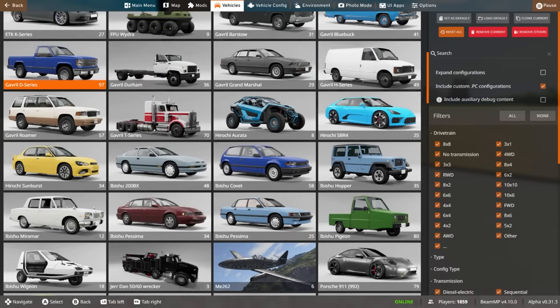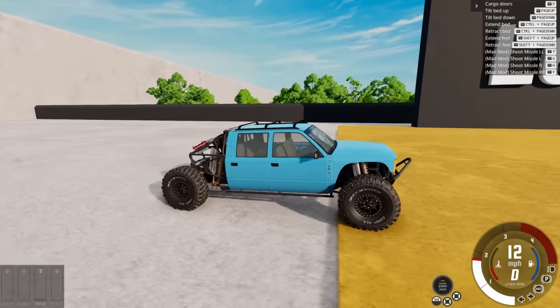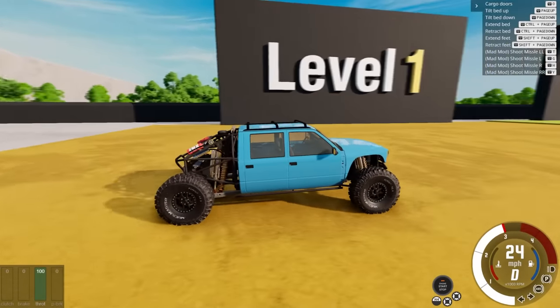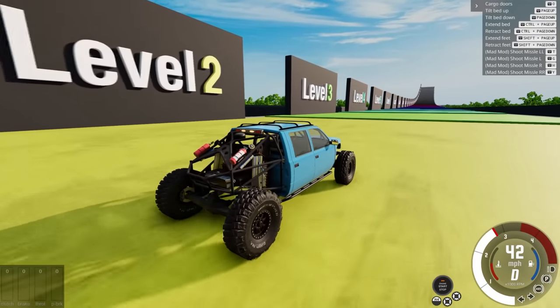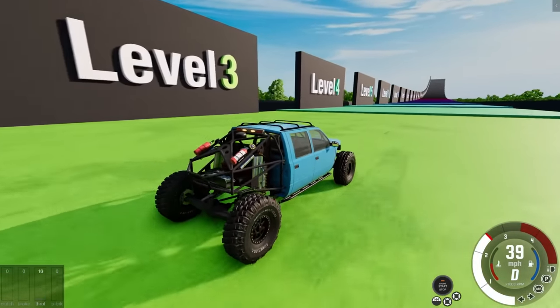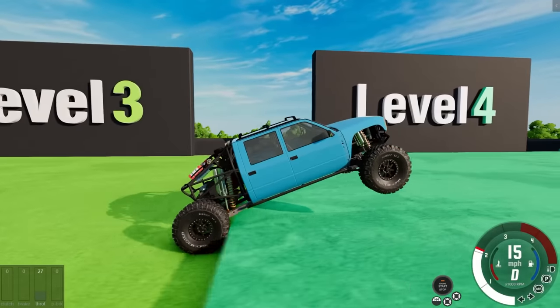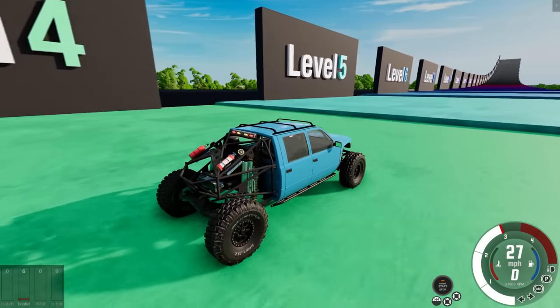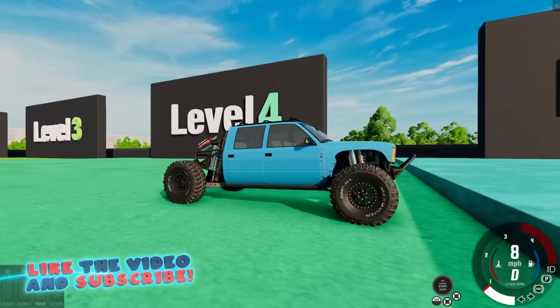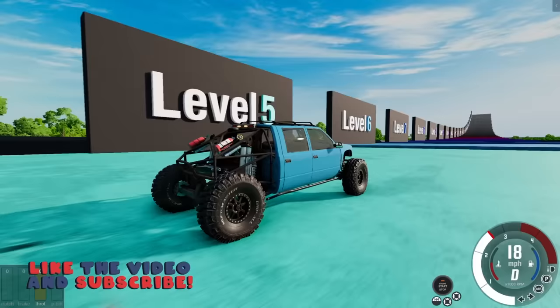Let's find something a little bigger. This is the crawler config — I think this one makes it to level 10. Let's slow it down. Going too fast probably helped break the last one. You need something with big tires here. That's level five — might need to go into low gear.